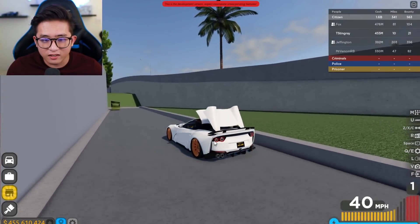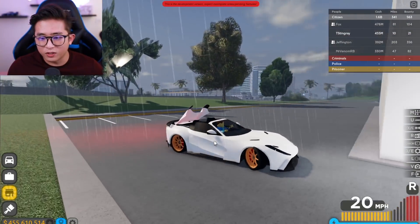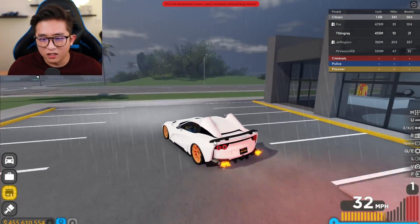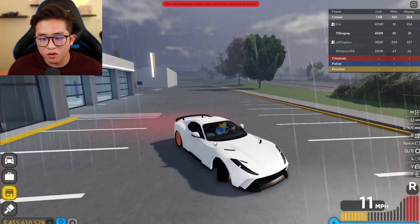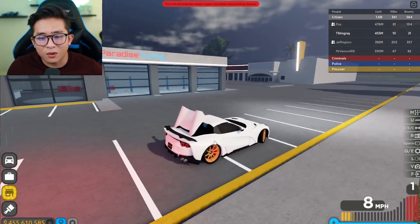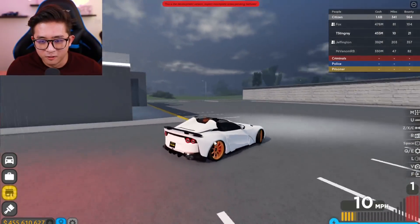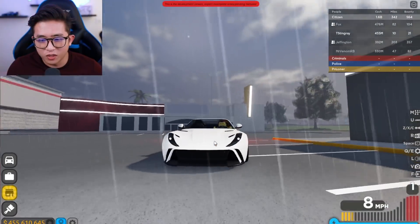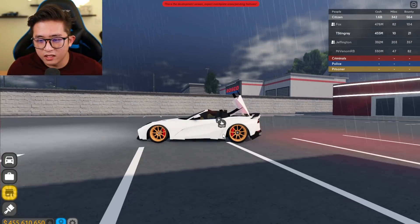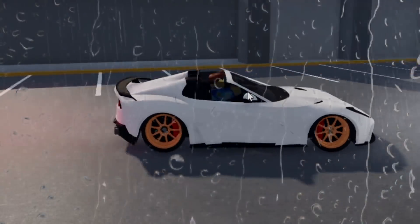We gotta put the drop top down — look at this, oh my gosh, this is so dope! And now it's literally raining, so we gotta put the drop top back up. I love how you can put it up and down at any speed. In real life with a convertible, you can't go over about 37 miles per hour or it'll snap. But in this game you can do it at any speed, which is amazing.